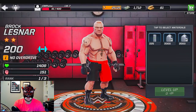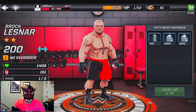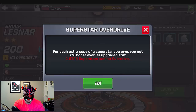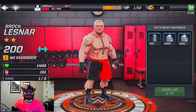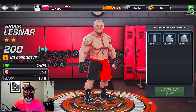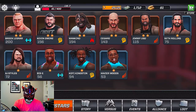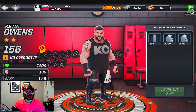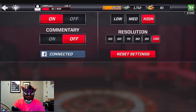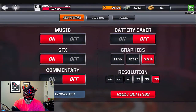Here are our superstars so far: Lesnar, Owens, Mankind, Cesaro, Jimmy Uso, Seth Rollins, AJ Styles, and New Day. We can look at their stats — 1408 health, two stars, no overdrive. For each extra copy of a superstar you own you get a two percent boost. 151 for strength, rank one of three, level five of ten. Lesnar is my best superstar.